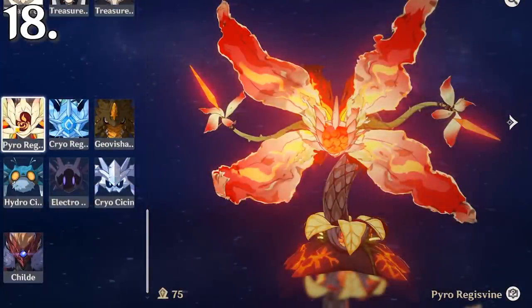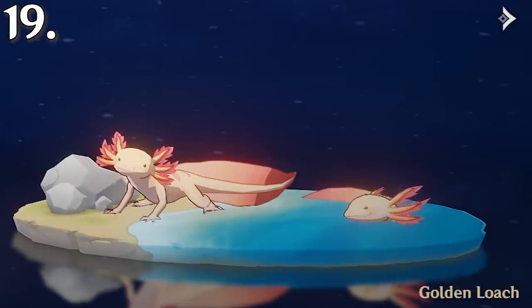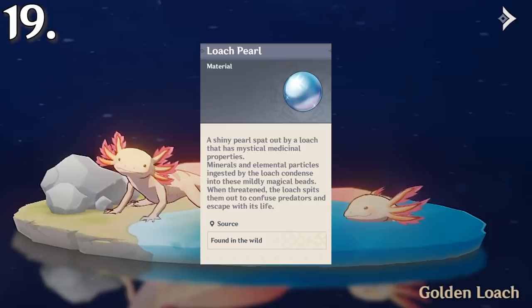In the archive for enemies and monsters, you can see how many you have killed, but unfortunately you cannot for wildlife. Loach Pearls are obtained by catching loaches, but the loaches in-game don't really look like the ones in real life and instead look like axolotls. Also, Loach Pearls currently serve absolutely no purpose in the game.